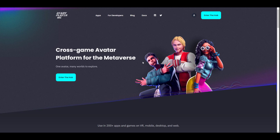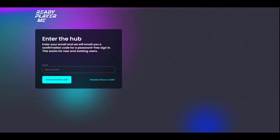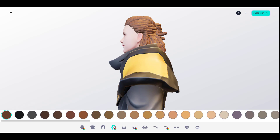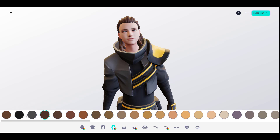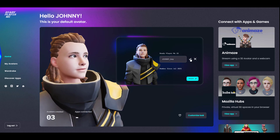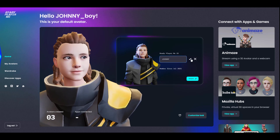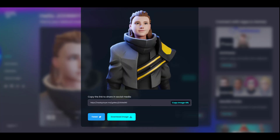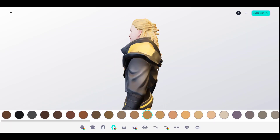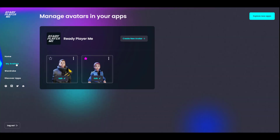Getting started: go over to readyplayer.me — it's a very simple website. You need to create a new account, and once done you'll be launched into a hub. Prior to reaching the hub you also need to create a character — this is where your characters will live for a long time. Within the character section you can share characters, connect with different apps and games that use the Ready Player Me API, and discover more apps. Your characters exist within the section called My Avatar.